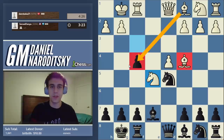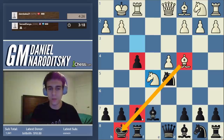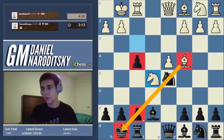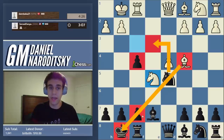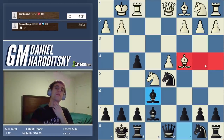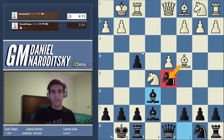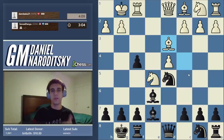How do we take the sting out of this bishop on c4? It's annoying — I don't like that it's x-raying my knight, and there's pressure on f7. We're going to go bishop b6, a typical development move taking the sting out of his bishop. He can absolutely win the pawn back by taking our knight and then our pawn, but in return we're going to have the two bishops.